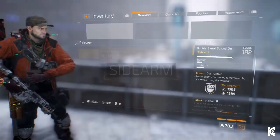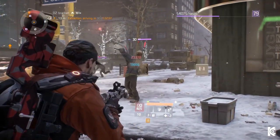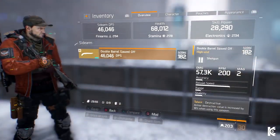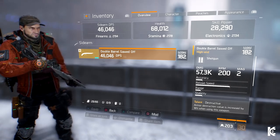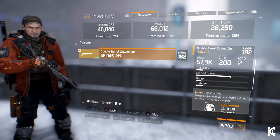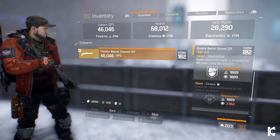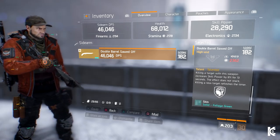For my sidearm, I like to use the double-barreled shotgun, because I like something that packs a punch. After emptying my mag on my Vector, I'll change to this, fire two shots off, then change back to my Vector. As you can see, I've got the destructive talent on here, with destruction value increased by 18% when using the weapon. I've also got the vicious talent, which currently isn't active. And I've also got the talented talent, which increases skill power by 8% for 13 seconds after killing an enemy.